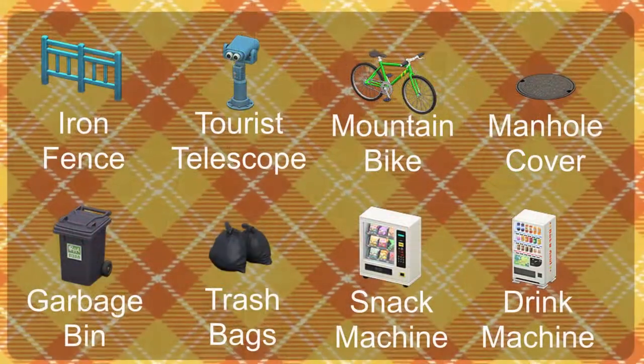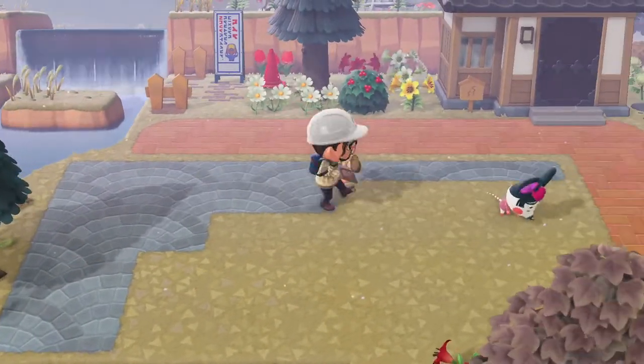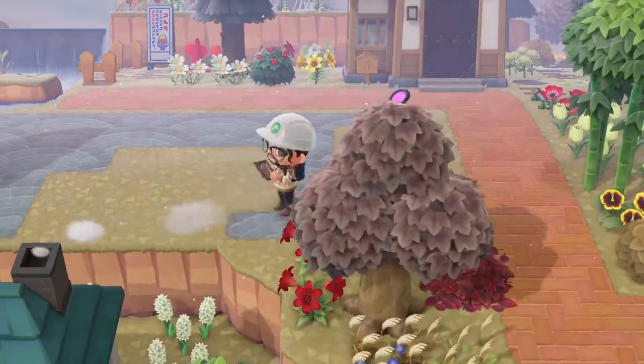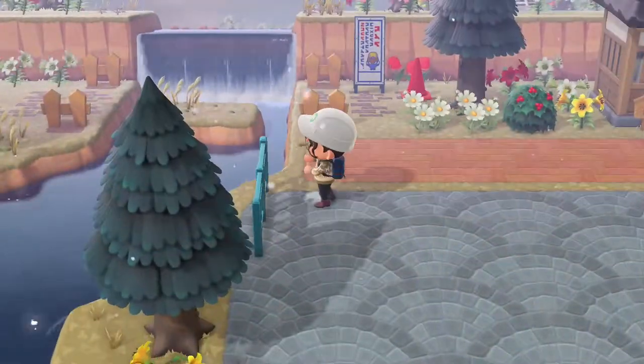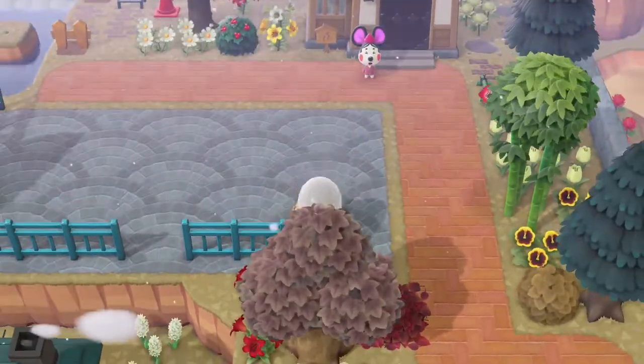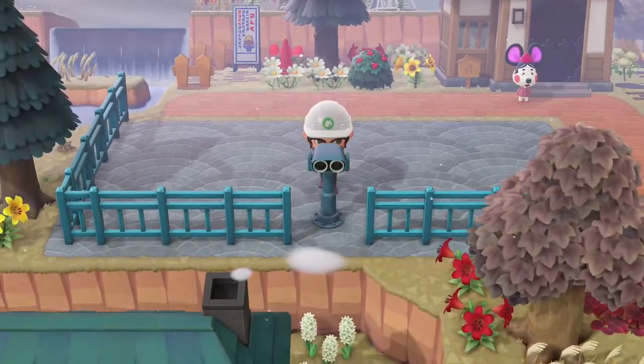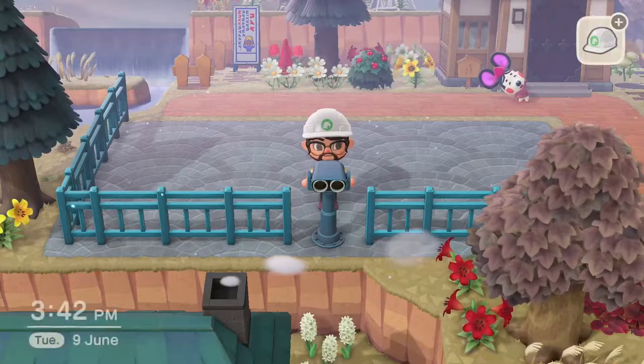Here's what you'll need to fit the theme for the tourist spot. Now to begin, you'll want to pave the area to the size of your liking, and then place the iron fencing around the area. I have mine set up next to the river and cliffs. Place your tourist telescope between any of your iron fences, and now you should have the framework sorted.